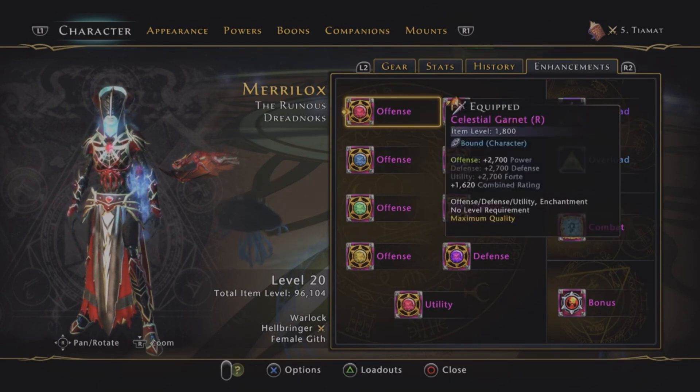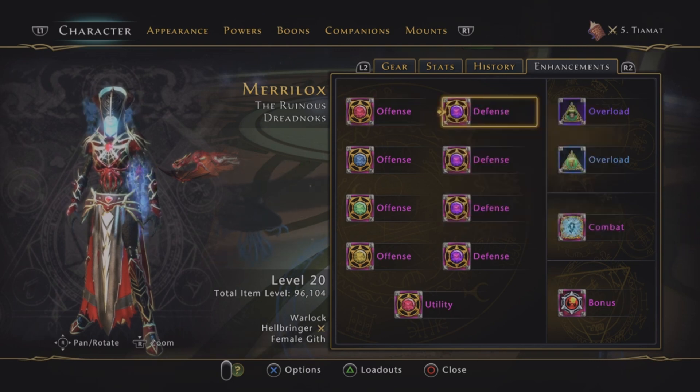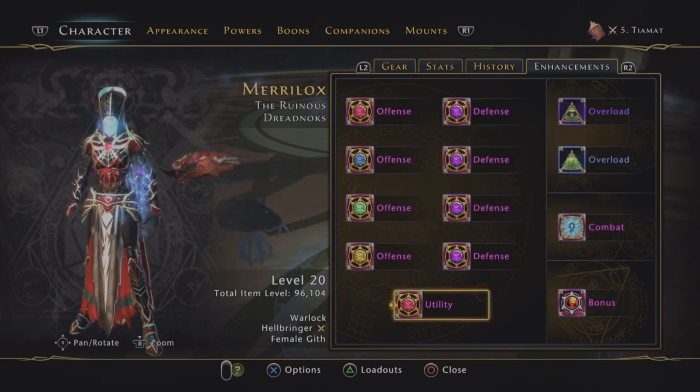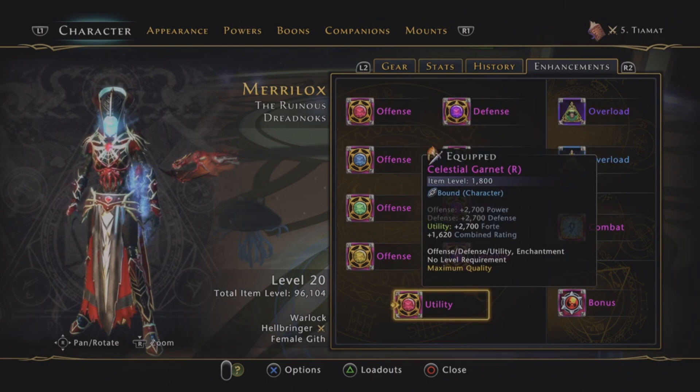Okay, enhancements. Obviously we're running the Celestials — it should scale with Mythics as well, all the way down the chain. Obviously if you go too low, you won't actually be able to go into the dungeon. Probably don't even need that power one, but if I put anything else in there it's just going to over-cap everything and make the stats look weird. Stick that one in there for the Forte.